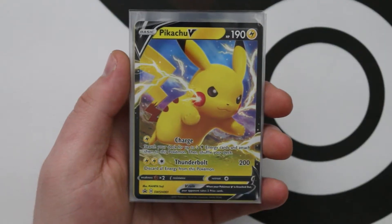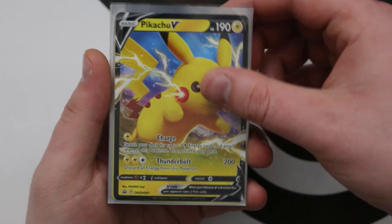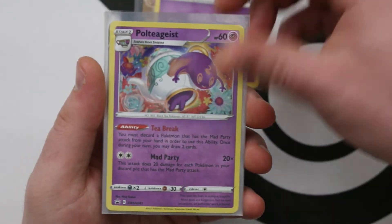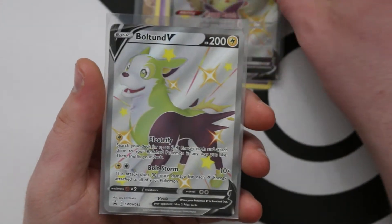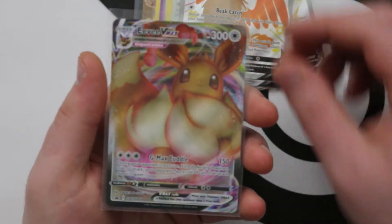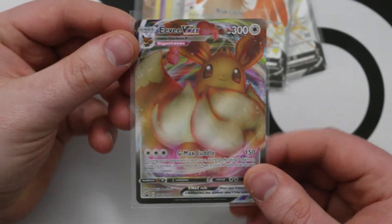So what we're going to do now is unbox these, show off all the promos, and open all the packs — we got multiples of some products, so we're going to have a lot of packs. The promos are: Pikachu V at number 61, Dedenne at 80, Polteageist at 81, Bunnelby at 82, Galarian Mr. Rime would be 83, Eldegoss V is 84, Boltund V is 85, Cramorant V is 86, and the absolutely gorgeous Eevee VMAX is 87, which you get from the ETB.